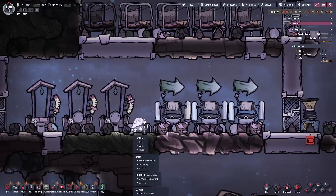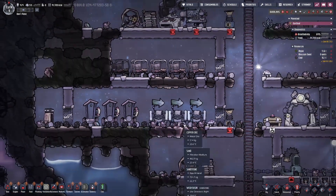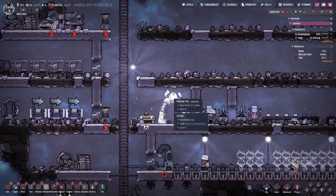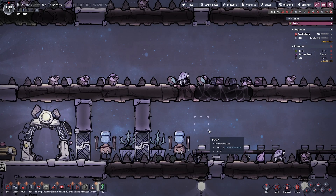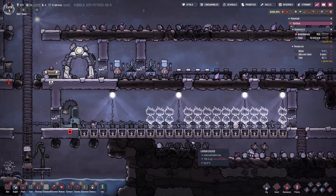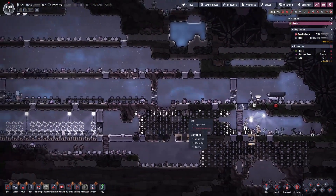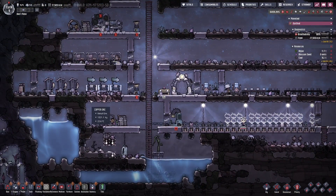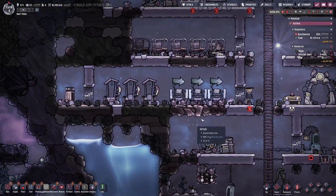I just saw them poop out some coal — thank you. It's so gross how they poop out their babies. It reminds me of Alien, how they just poop out the little egg. A bunch of hatches — one, two, three, four, five. Later on I'll start a hatch farm, but not right now.